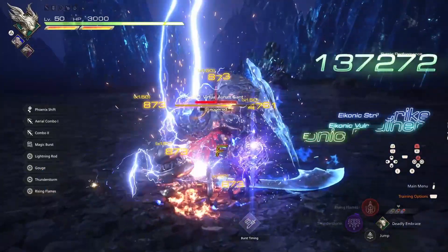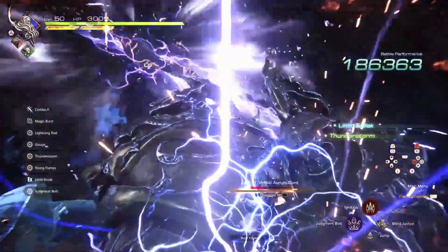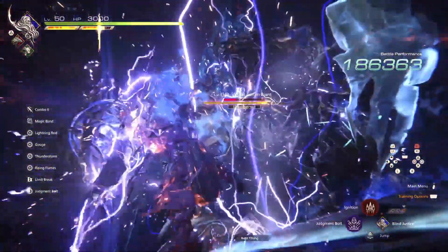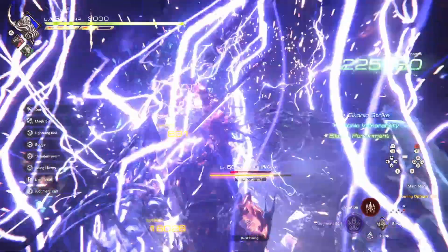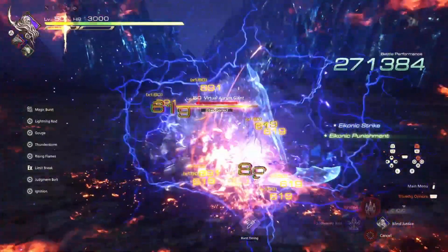Once Gouge is over, use Thunderstorm and Rising Flames right after. As soon as they're done, use your Limit Break and Judgment Bolt into an Ignition. Your numbers will vary from mine as I am level 50, but this is the best possible combo you could use at this point in the game.